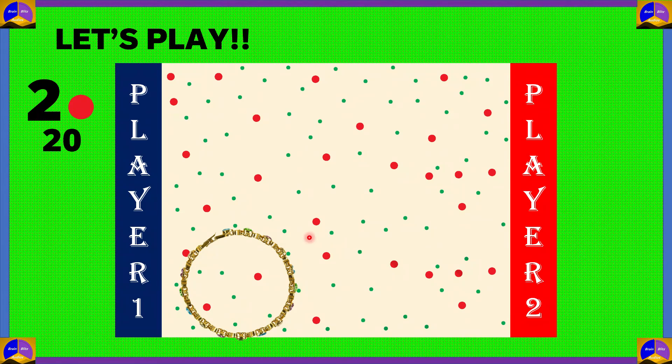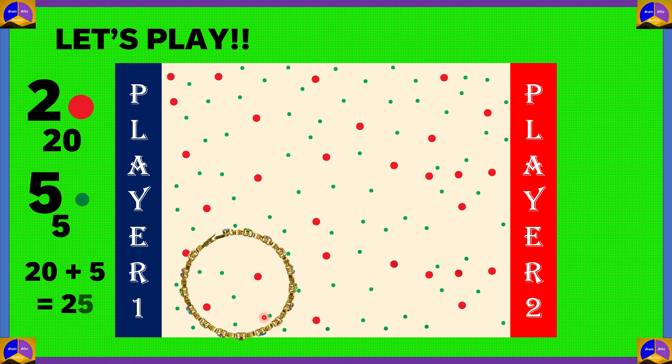How many green dots are there? There are 1, 2, 3, 4, 5 — so there are 5 small green dots inside this bangle. Each green dot is 1 point, so 5 green dots would be equal to 5 into 1, which is equal to 5. So totally, player 1 got 20 plus 5, which is equal to 25.